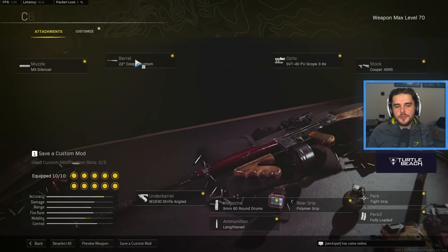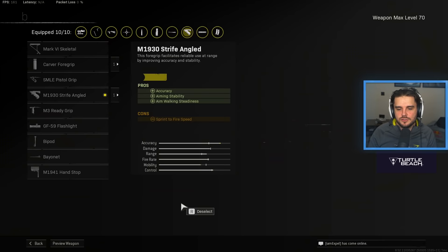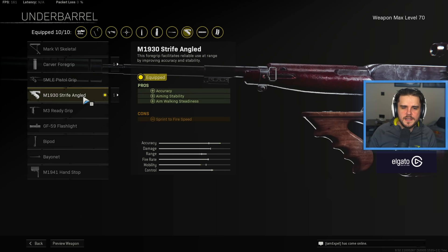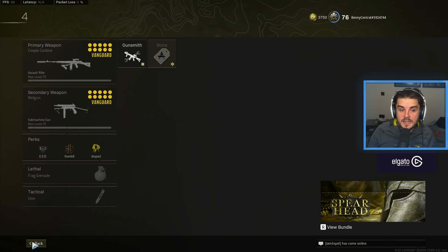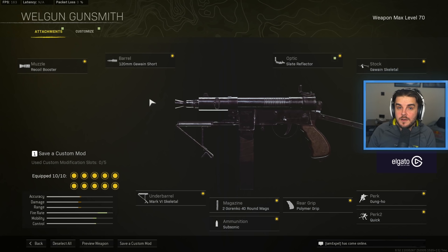Next we've got the Cooper Carbine, one of my personal favorites — I think just because of the high rate of fire. It's a great all-round weapon, especially on modes like Rebirth Island. MX Silencer, 22 inch Cooper Custom Barrel, SVT 3-6 times optic, Cooper 45RS Stock, Tight Grip, Fully Loaded, Polymer Grip, 60 round mag, Lengthened, and the M1930 Strife Angled underbarrel — though you can swap that for the Mark VI Skeletal. I really like how the aim walking steadiness works with the Cooper Carbine when you're strafing, especially on Rebirth when peeking in and out of corners. I'm pairing that with the Wel Gun, which currently has one of the highest KDs out of all the SMGs in Warzone Season 2. You want the Recoil Booster, the 120mm Gawain Short Barrel, and the Slate Reflector — though iron sights have actually been added into the game now, so you can go for those for a slightly faster ADS speed.